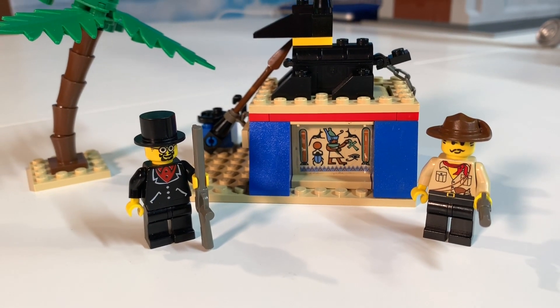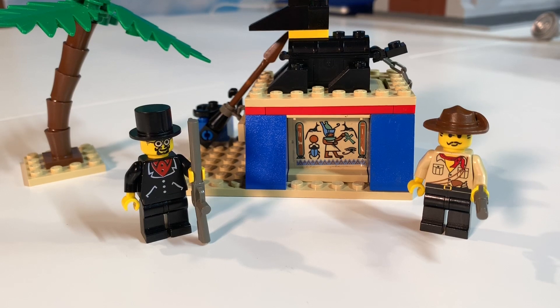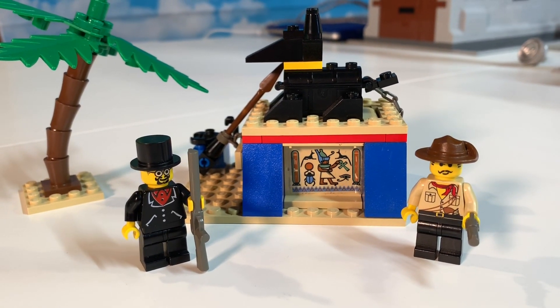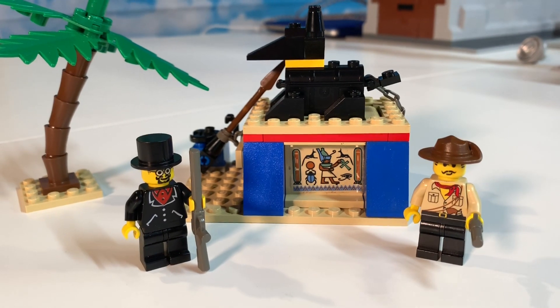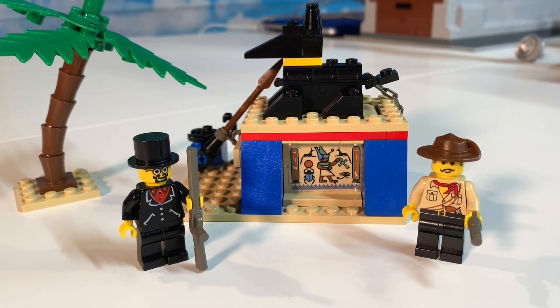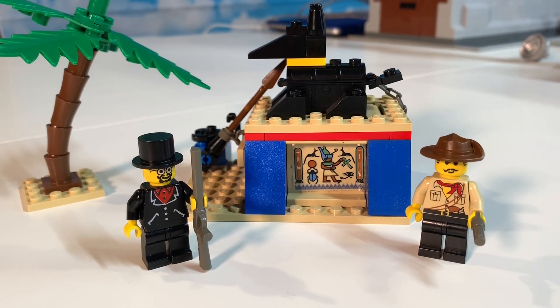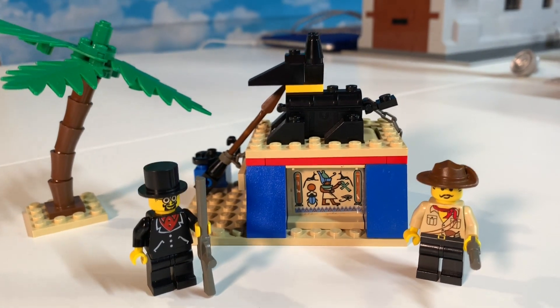This set comes with two minifigures — our villain and Johnny Thunder, our hero in the Adventurers series. The villain comes with a rifle and a revolver, and Johnny Thunder comes with a map, which I don't have the map at the moment, but I will find it.